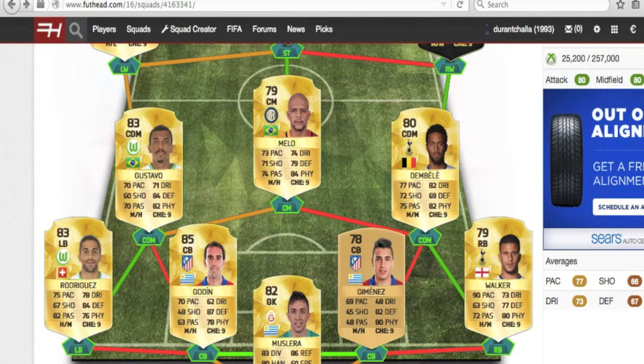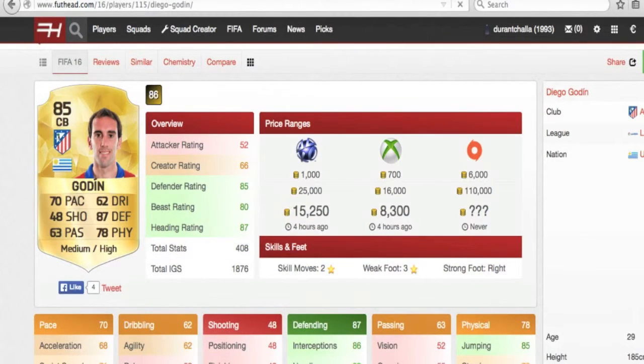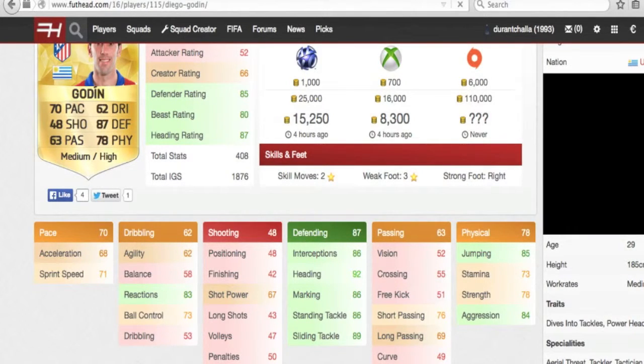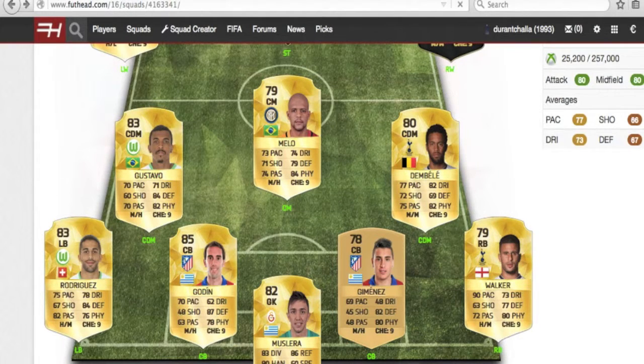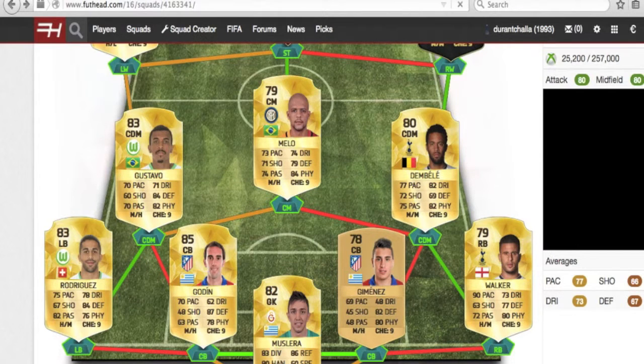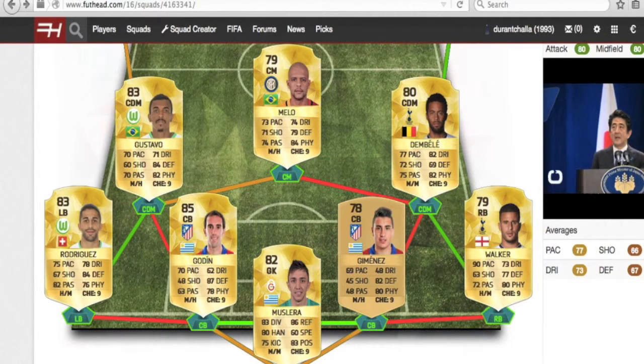The two center backs are a pretty odd pairing in Diego Godin and Jimenez. Godin is 85-rated and semi-expensive with 87 defending, 86 standing tackle, and 89 sliding tackle, along with 70 pace which is just enough. Jimenez is a younger version of Godin — they play on the same team and share nationality. He already has 82 defending and better physical than Godin. The goalkeeper is Muslera, who gets the Uruguayan link to both center backs. He's 82-rated, probably a bit overrated, but been solid the last couple of FIFAs.